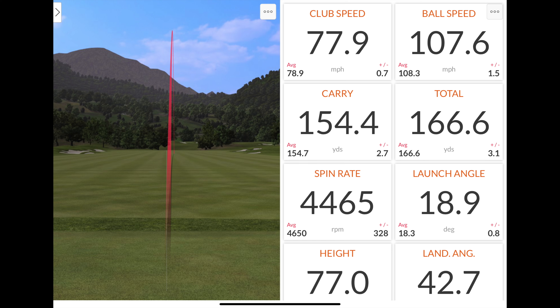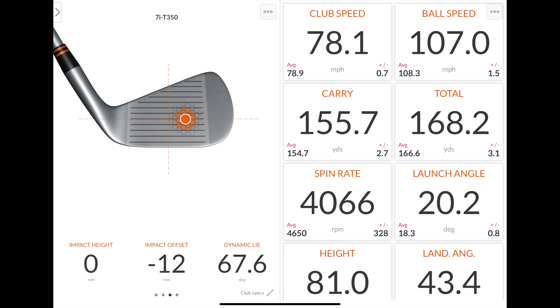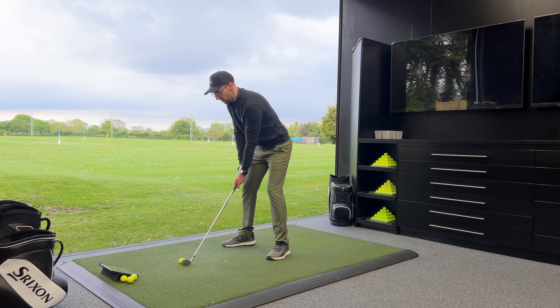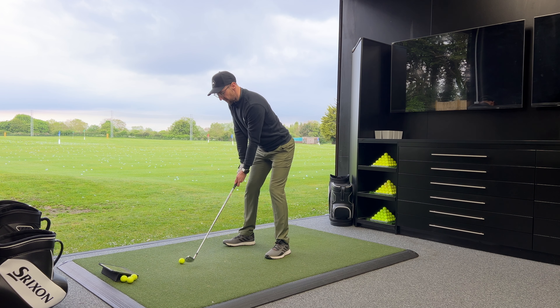I caught that even a tiny bit thin, quite low on the face, but 107.6 mph ball speed, carrying at 154.4, totaling 166.6, spinning at 4,465, launching at 19 degrees, peak height of 77 feet, and land angle of 42.7. The next shot felt like I caught it right out the middle, still a fraction towards the toe, but look at the consistency: 107 mph ball speed again, carried at 155.7, spinning at 4,066 — a tad lower spin — launching at 20.2, peak height 81 feet, land angle 43.4. What I would expect these irons to do — super forgiving with really good distance, but potentially at the sacrifice of a little bit of spin and stopping power.